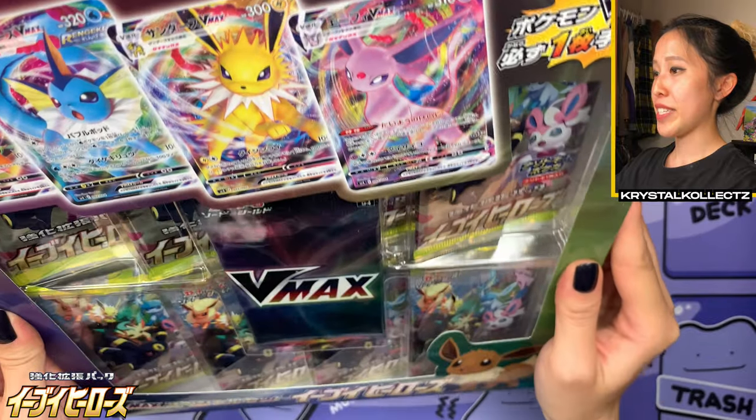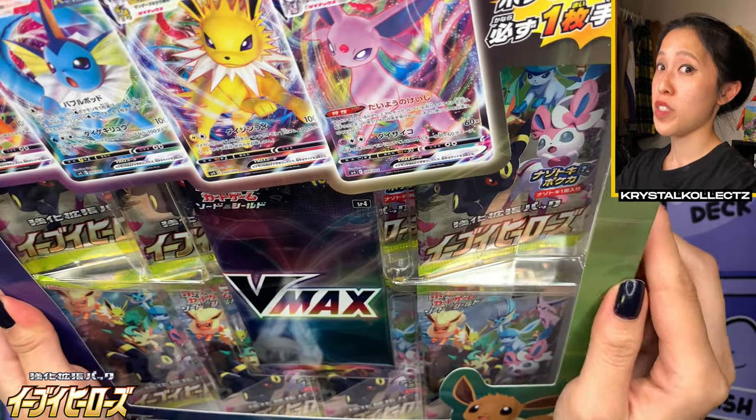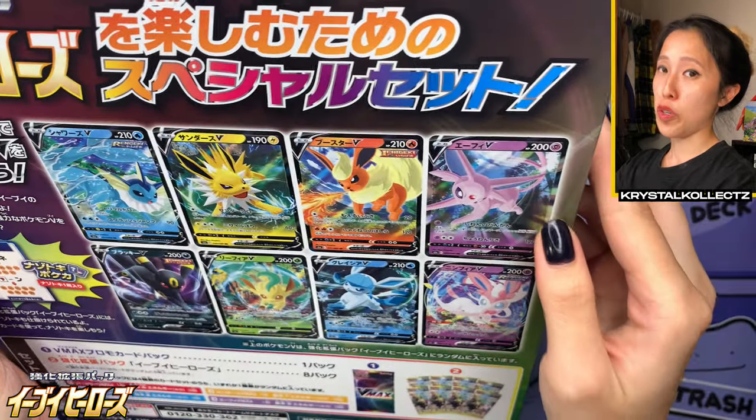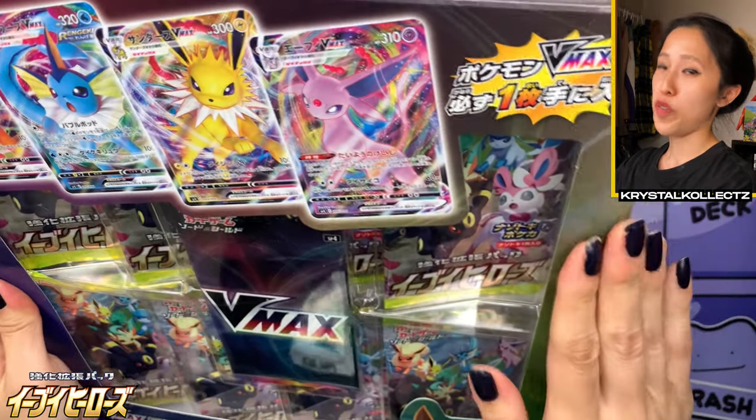Before we get into the opening, I'm going to show you guys the specs for the actual box first. On the top, we have the four VMAXs that are exclusive to this set. And on the back, here are other Eeveelutions you can also pull from the actual set, Eevee Heroes. As mentioned, I'll be opening two.